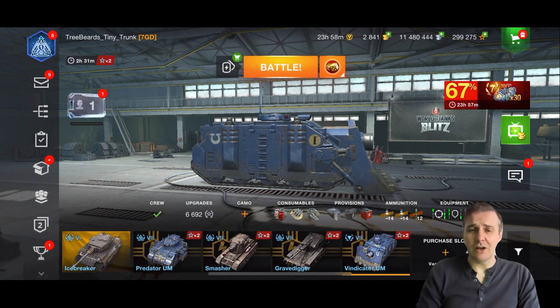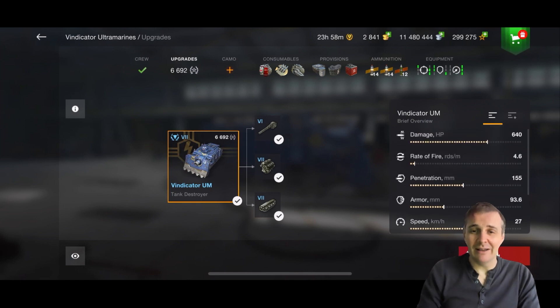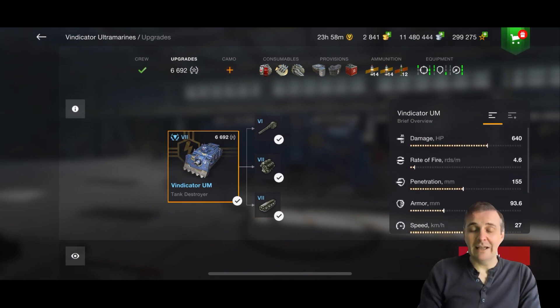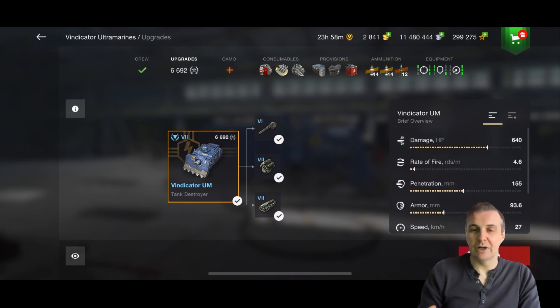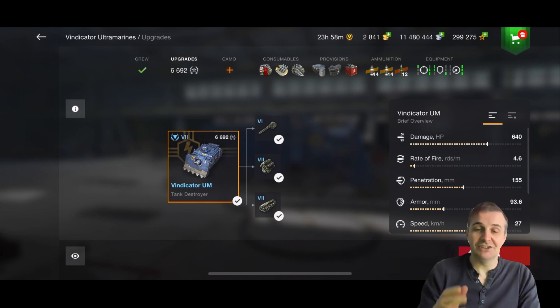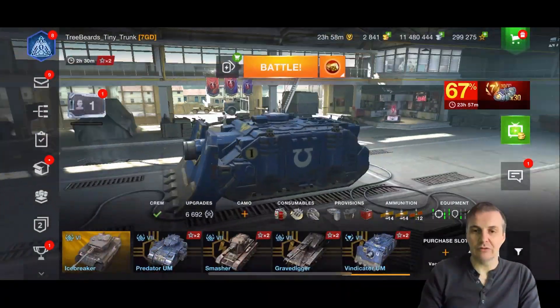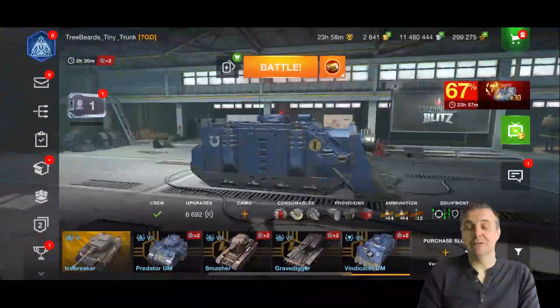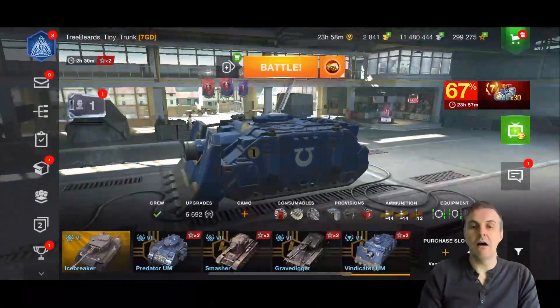It's got no gun depression, by the way. They recently buffed this — or said they buffed it. Basically the buff they gave is like giving a guy with no legs a new set of trainers and saying he's going to run faster. The slight gun depression buff makes no difference whatsoever. It's still a shit box — no armor, can't maneuver it, terrible gun handling, no push-through rounds, and it's glacially slow. It's just awful.